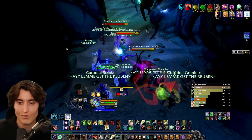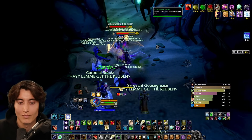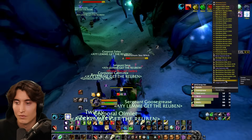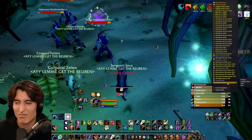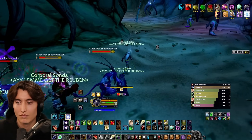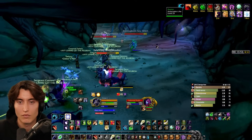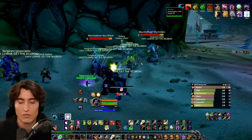Next up, unless you're speedrunning and want to pop a Free Action Potion, just be prepared to either be power shifting out of these freezes or standing still a lot with your team. You can choose to either gather everything up and then line of sight so that you AOE everything down at the end of the hall, or you can just take it pack by pack.